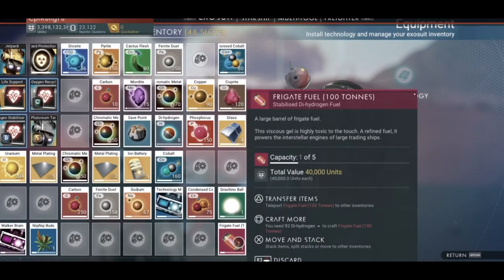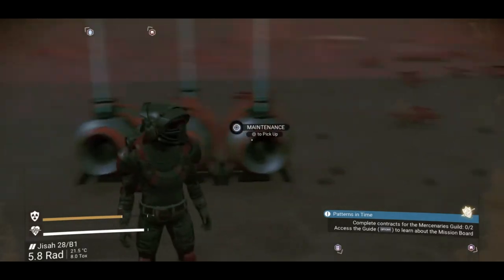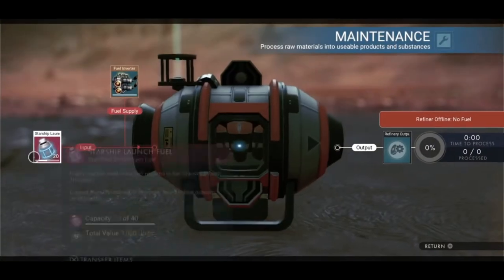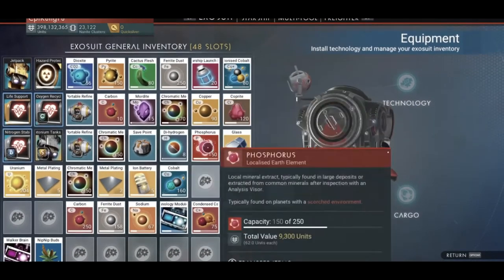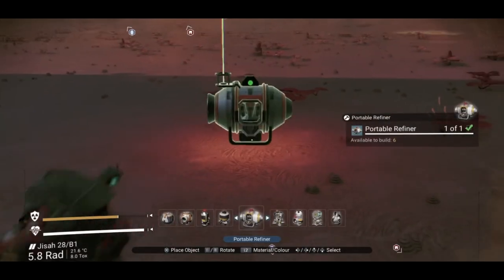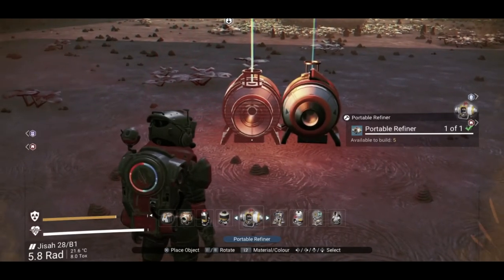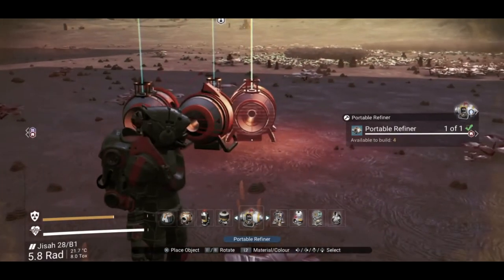Now let's move on to the frigate fuel. Every time you want to duplicate a different item, you have to pick up all three refiners first. I'll open each refiner, take any remaining starship launch fuel out, then pick them all up. I have some extra starship launch fuel I don't need so I'll get rid of it. Now let's do it again — place a portable refiner on the flat surface, rotate it once and make it close until it turns green, then place the back one a little further. Perfect.